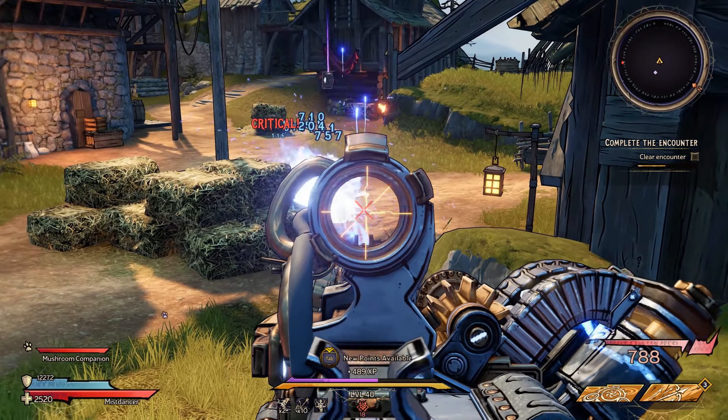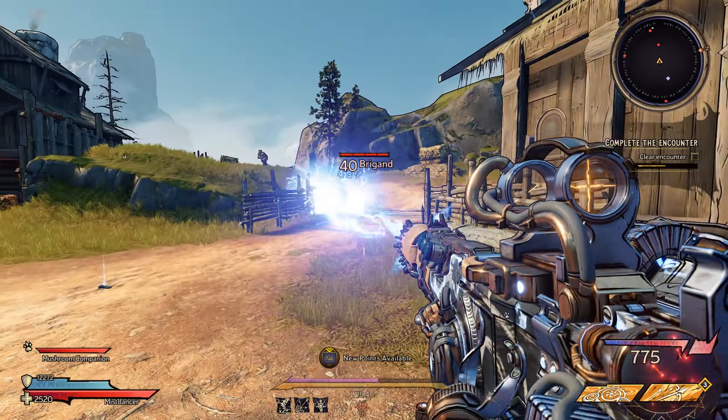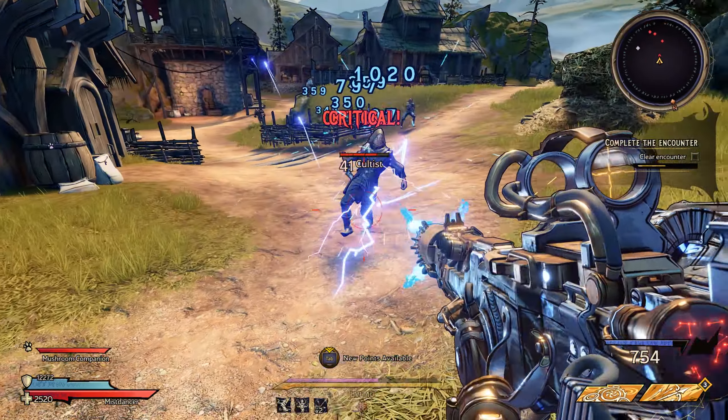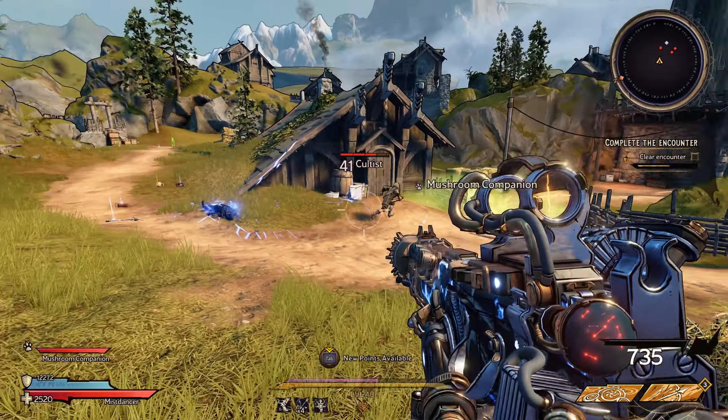The gun has pretty bad accuracy so you will want to use this at close to medium range, but to make up for that, when the gun heats up and is close to breaking the bullets will ricochet to other enemies even at long range, so accuracy won't be too much of a problem at that stage. You can even use that technique to target enemies around corners or behind cover.